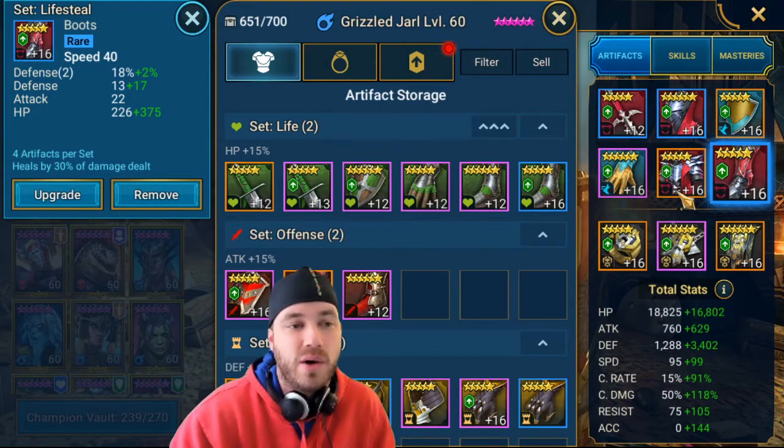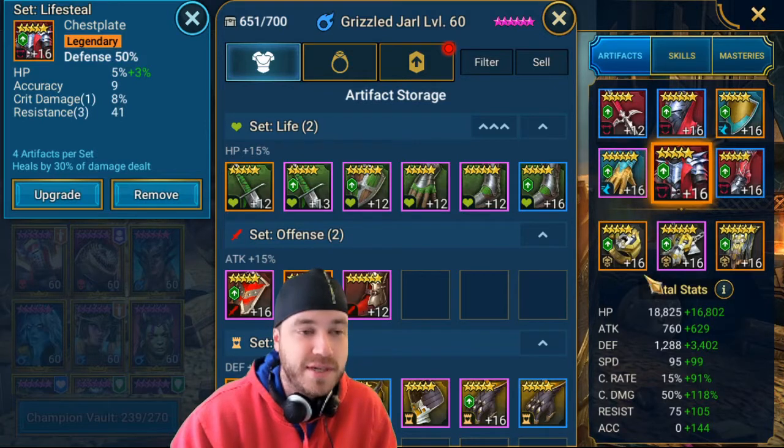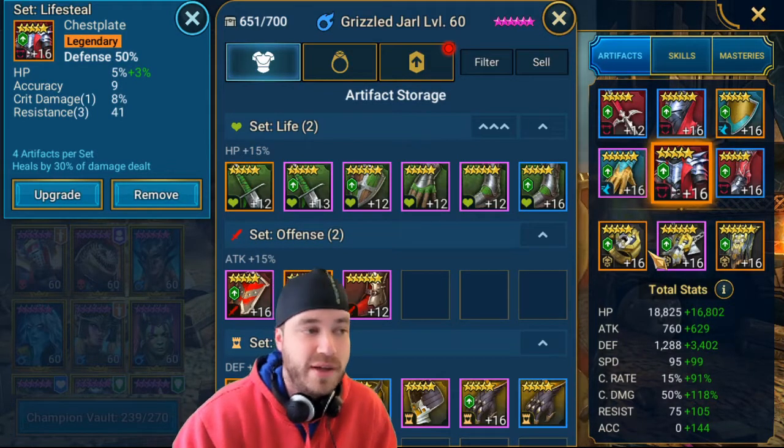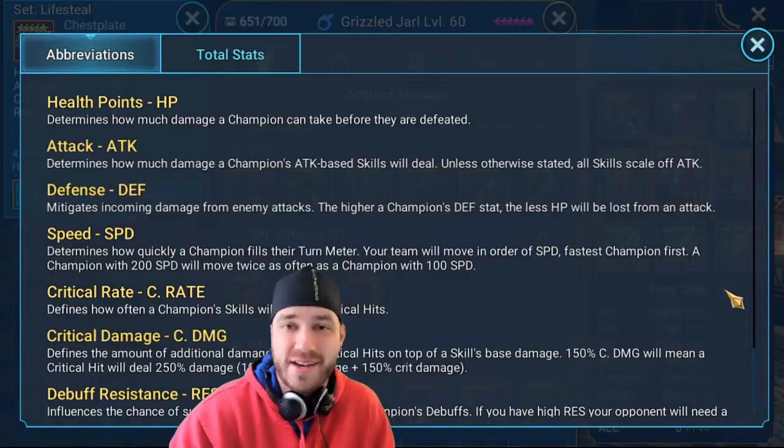The next piece is the chest. For the chest, I definitely know I'm going to go for defense. Almost always it's going to be a percentage stat, but specifically what the champion needs. For him, it's going to be a defense stat, so I want him to hit hard.